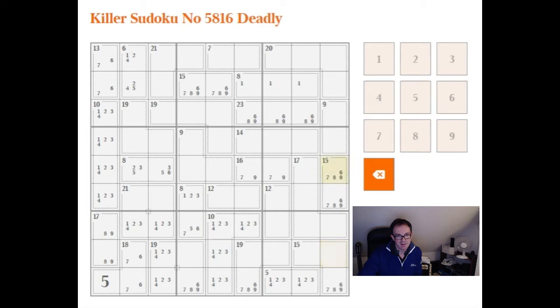We've almost got a restriction in column 9 but not quite. Oh — there we go, the 15 is a 2, so it's a 3, and a 7, 9 here means this can't be 7, 9, so this must be a 7, 9 in the bottom cell here.